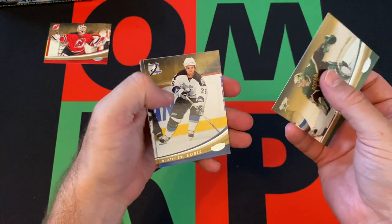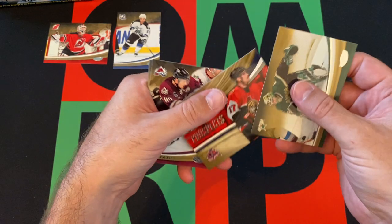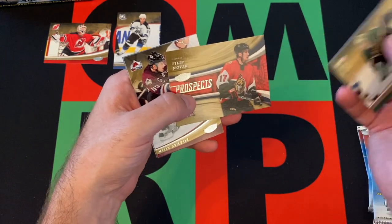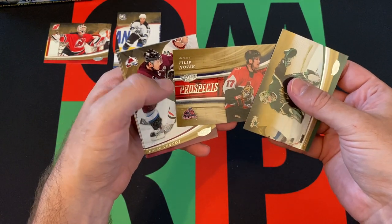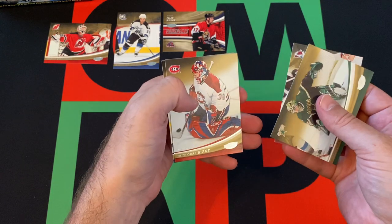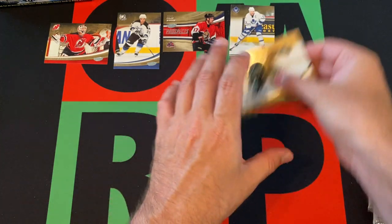Pack two: Marty Turco, Martin St. Louis — who is now the head coach of the Canadiens, he was interim coach last year — Filip Novak prospects card, Marek Svatos, Cristobal Huet, and Mats Sundin to round things out in that pack.